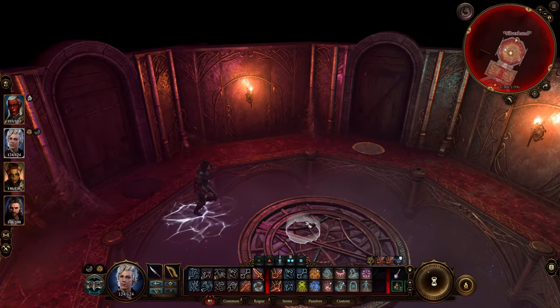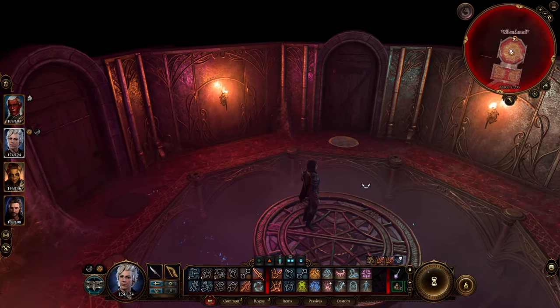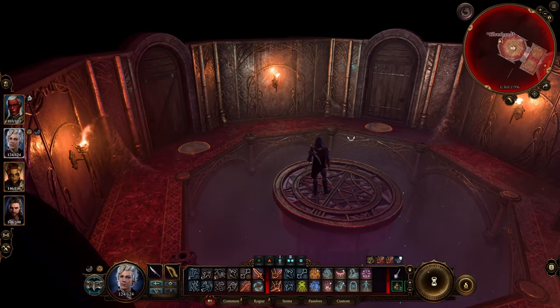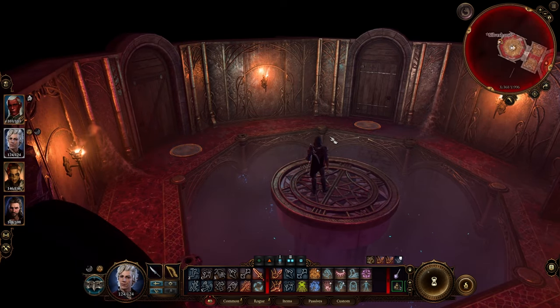If you don't have the Knock spell, we need to go and use the handles. We first need to go to the first handle, which is in the second room. In order to get to the second room, we need to go through Abjuration. So here, we need to go to Silverhand first. There's also a loot room here — lockpicking is impossible there too, but we can use the Knock spell on it as well.